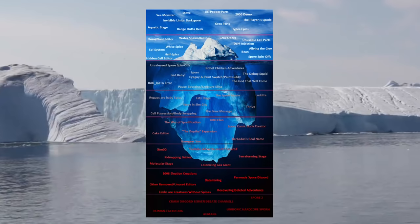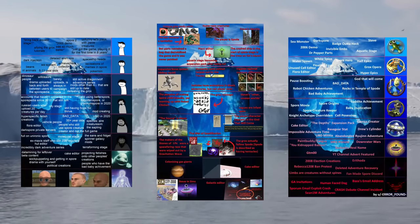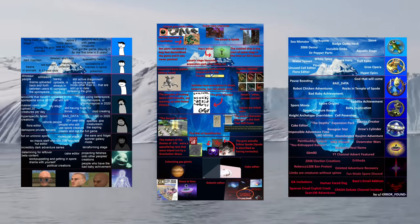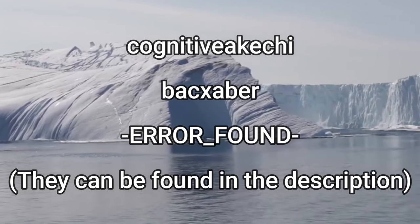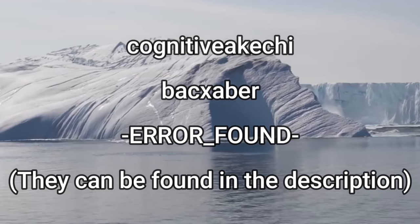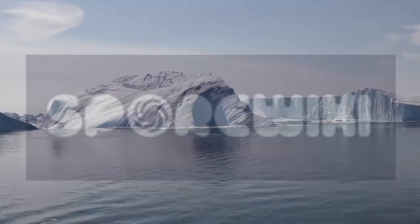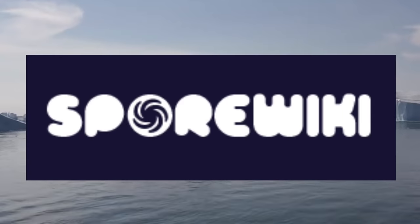Although the chart you'll see throughout this video was made by yours truly, its contents come from three prominent icebergs made by users on the Spore subreddit. I just took the most interesting ones I could find stuff about from theirs and put them onto mine. The three users are known as Cognitive Akechi, Backzaber, and Error Found. Huge thanks to them and to everybody on the Spore wiki for providing explanations.